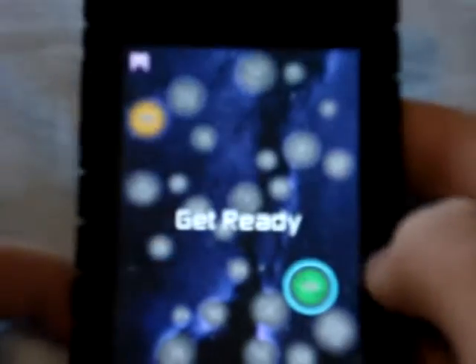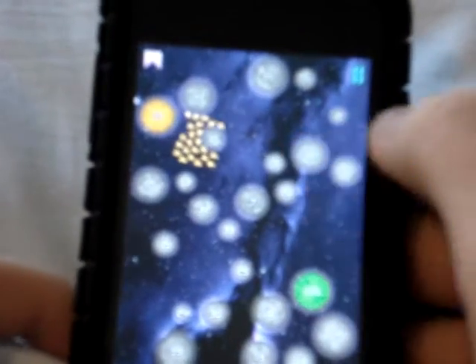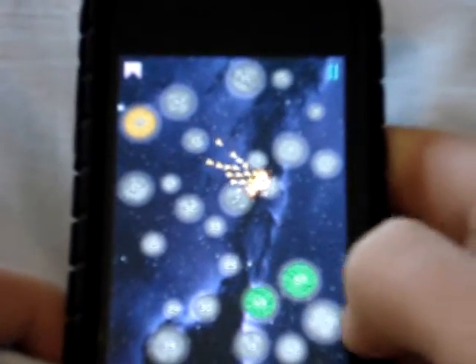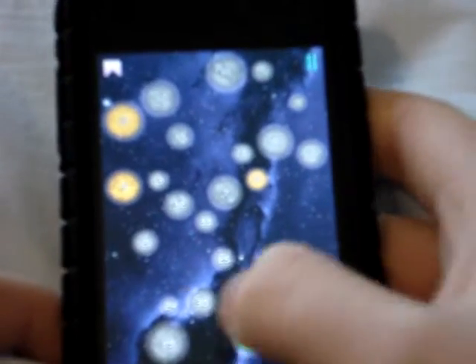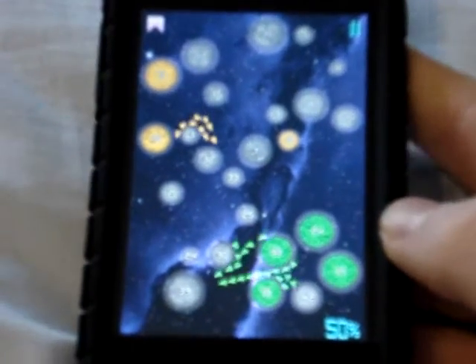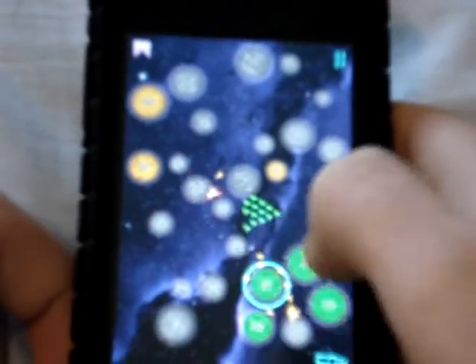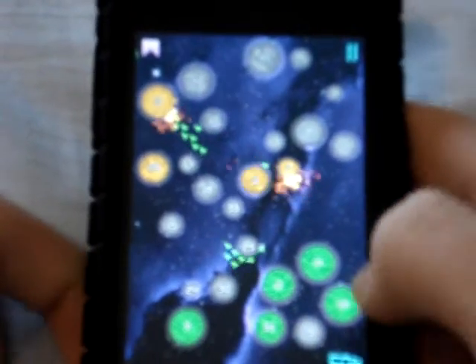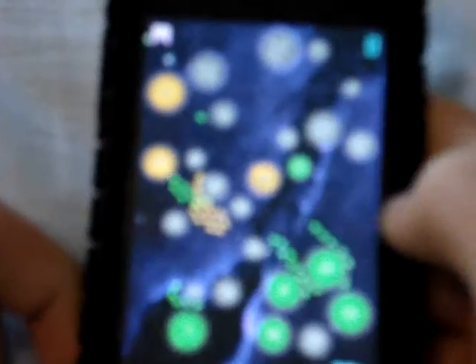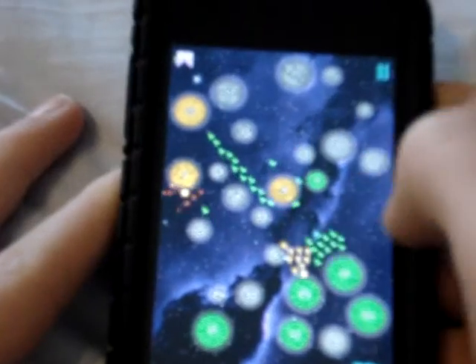The first game mode is Classic. You have a green circle — you click on your circle, then click on other circles and try to conquer them by sending your missiles. Your circles gradually increase in the number of missiles they have, and the bigger the circle the more missiles they get. The object is to wipe out the enemy. It's a great concept — all touchscreen, no tilt or anything.